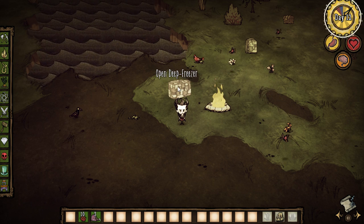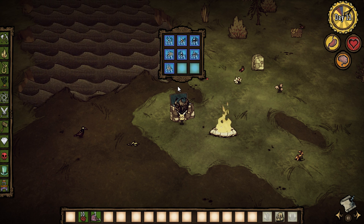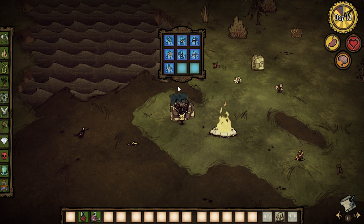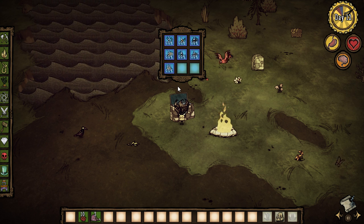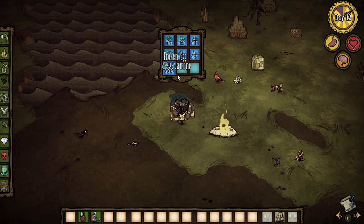You can only freeze raw food — nothing dried, nothing cooked in your crock pot. But you could store meat here in stacks of 40 for ages and you'd be set. So this is really good. The only trick is you've got to watch how long it takes to defrost food.